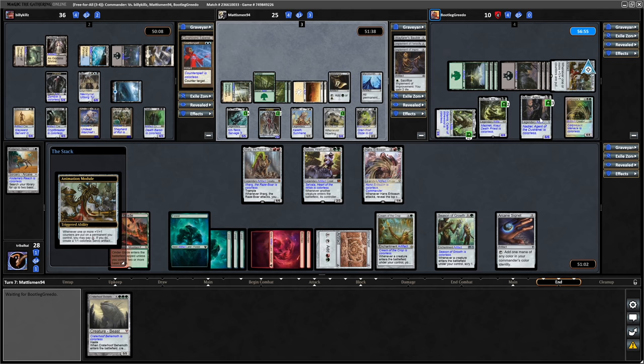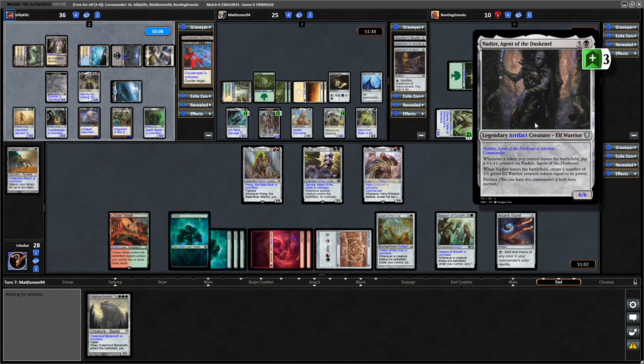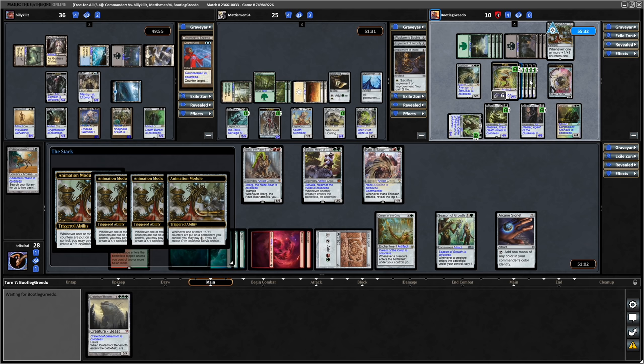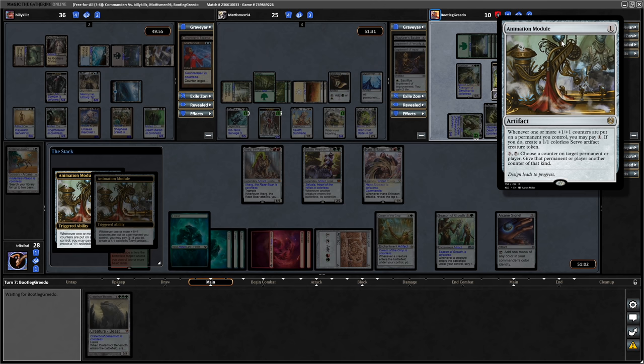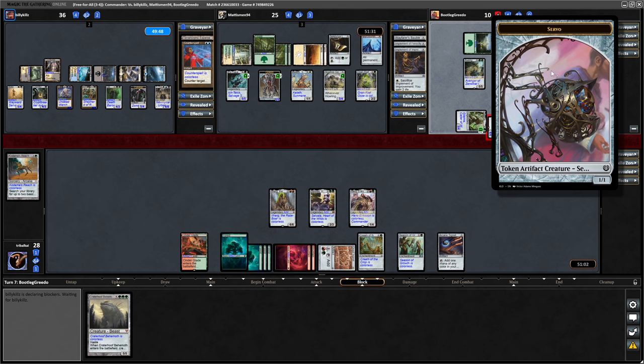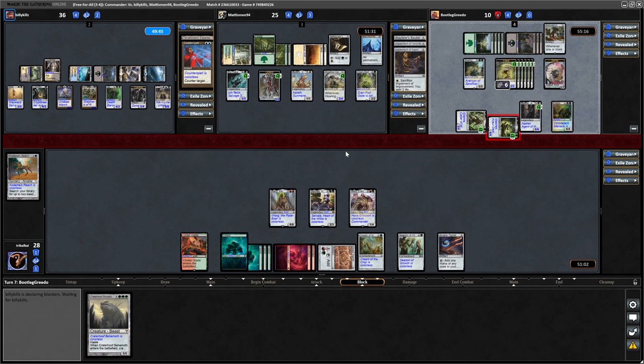Greedo going for Choose a Counter on a Permanent or Player and they get another one of that kind, so another plus counter going on Nadia. Ooh - Avenger of Zendikar! Not sure if they've made a land yet, but Avenger of Zendikar will get them into six plants. Luckily haven't seen a sac outlet from them yet, but that is when this deck starts going off. And yeah they did play a land, so a bunch of plus counters going on the plants. Then Animation Module - they paid for one and got a Servo token.